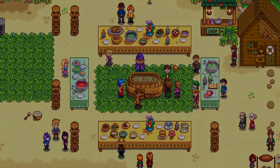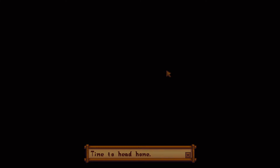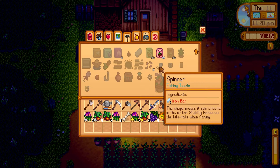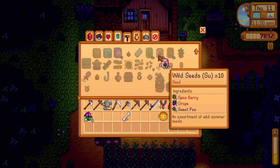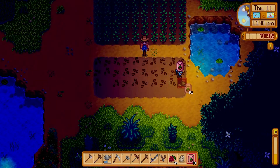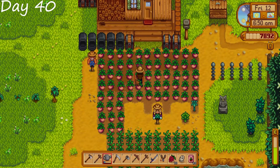I want some soup — that sounds good. Luau was a success. Good thing I brought a good ingredient. Time to head home. Then once we get home, we decide to go ahead and make a whole bunch of wild seeds because we are still using the tea sapling method to make some money. Then we plant some more so that we can keep growing. And that's day 39.